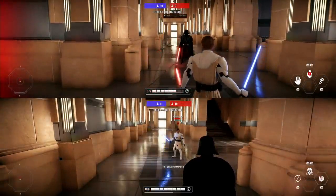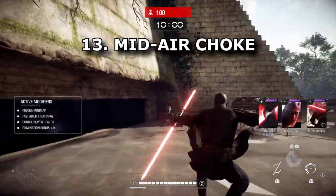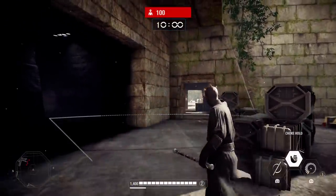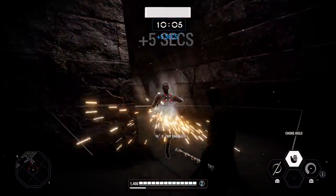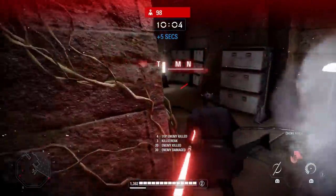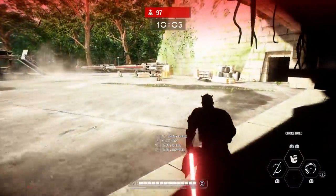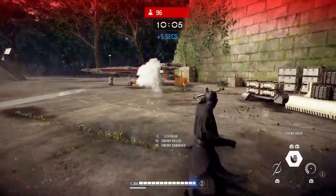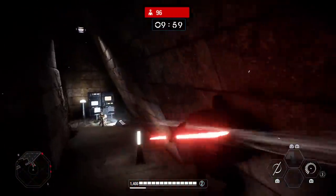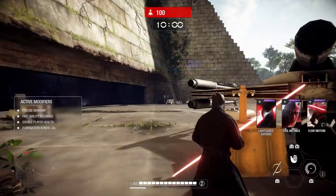Tip thirteen is that Darth Maul can activate his choke while jumping in the air. I learned this from Star Bazaar — shout out to him. When jumping with Darth Maul, if you activate his middle ability just as you're about to land, he still activates the choke while you're in the air. An enemy rushing toward you can be caught completely off guard by getting choked before you've even hit the ground.